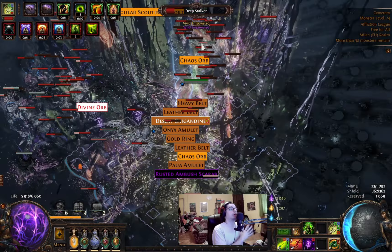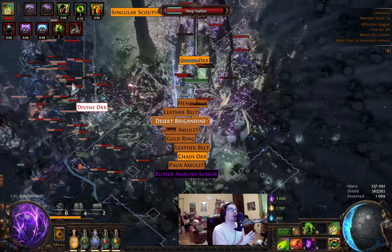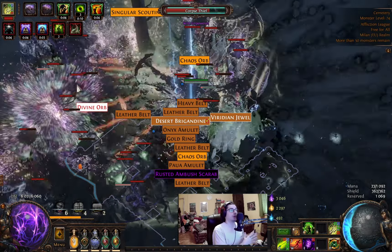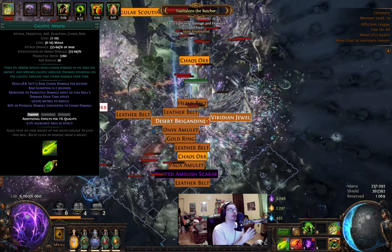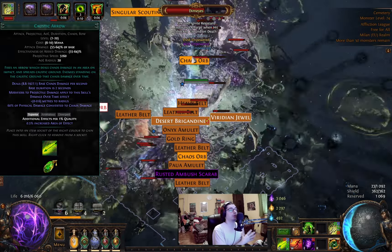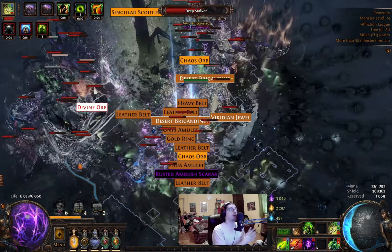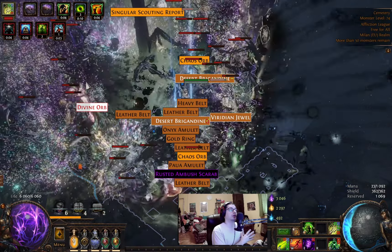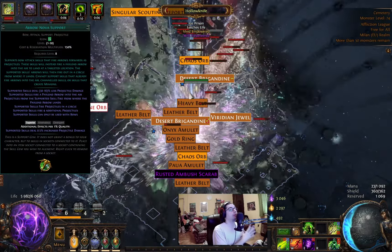The build uses two active skill gems — one for clear and one for single target. You don't have to switch around any links. First skill is our clear skill, caustic arrow: you fire with your bow, and where the projectile lands it creates a caustic ground dealing chaos damage over time. Although this skill is not too good for clearing alone, we add Arrow Nova support to it, and with this combination our clear will be much, much faster.